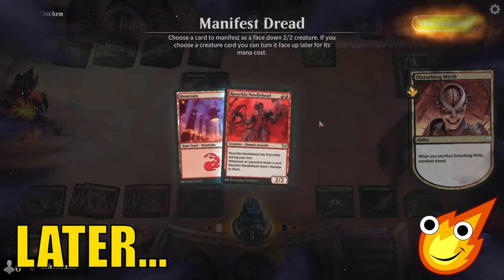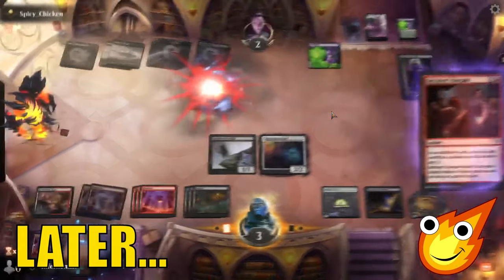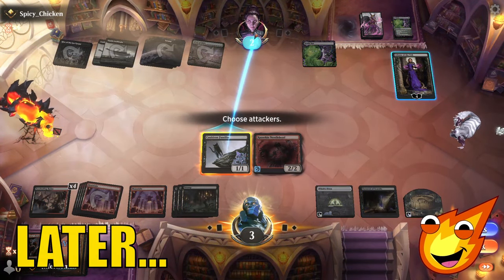Sacrifice here. Disturbing Mirth. Skyclave Shade. We will manifest dread. The Needlekin. Flip up the Needlekin. Oh my goodness, we got there. We did it.